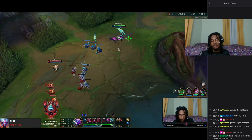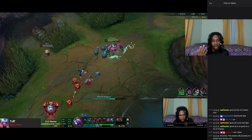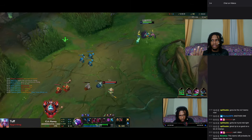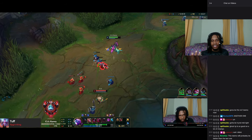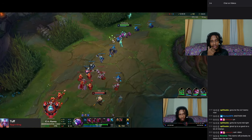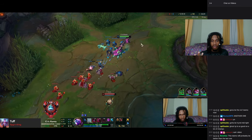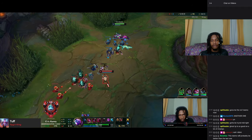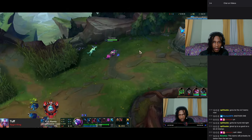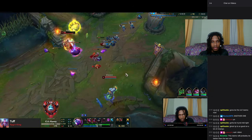I don't have the minimap visible because people ghost streams. Even tonight they banned Nafiri — people just look at streams and go ban that champion. So I always have to have a map cover so it's easier for my team to play, especially my jungler. But back to the game — nothing too crazy, just farming.